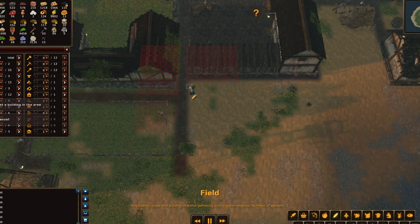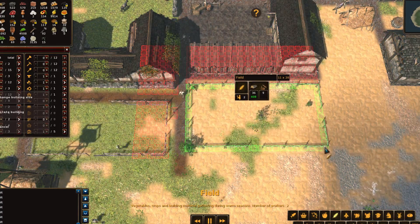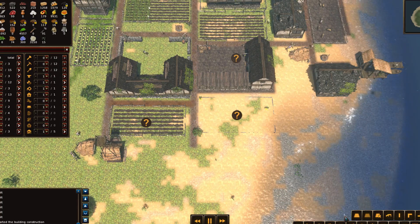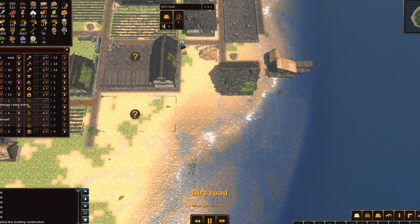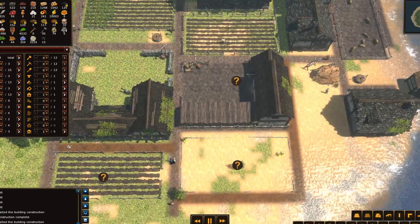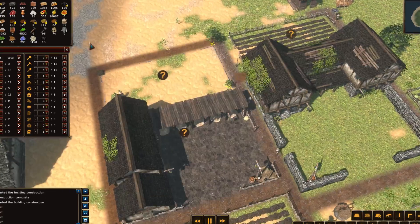I'll maybe have you abut the building. Yeah, we'll make this one a two-person field. Why not? And then we'll have this road come this way.